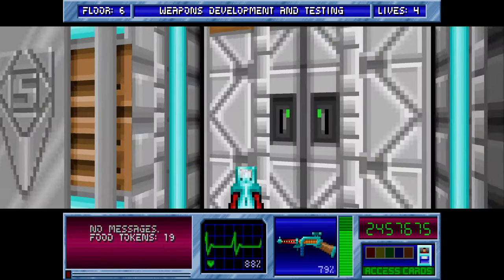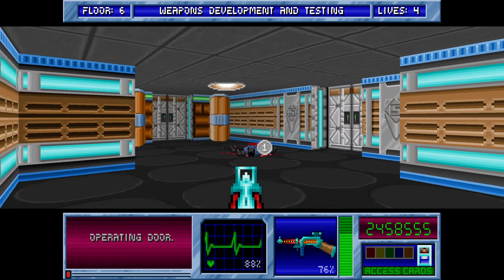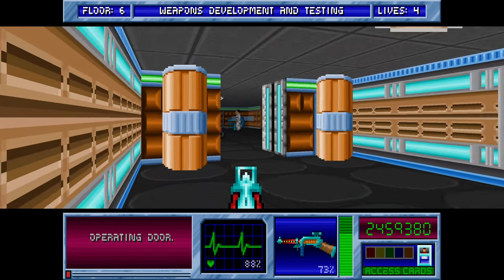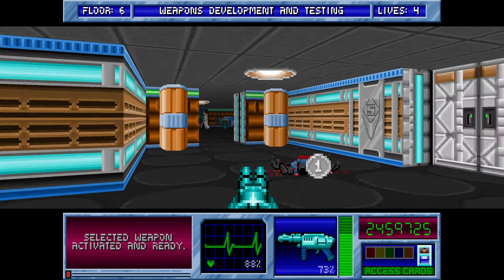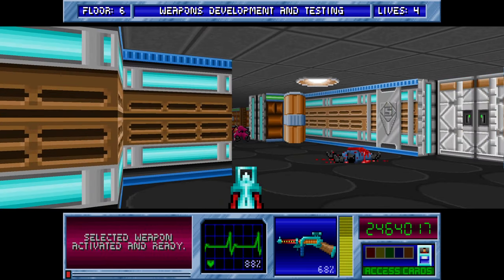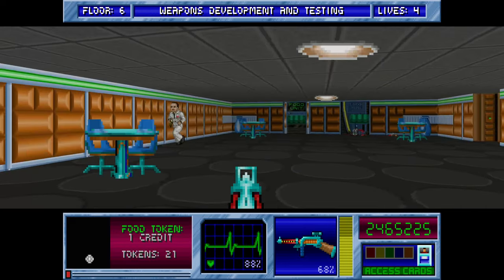We're going to go to the right first. We know there's some rooms here but there's some stuff I don't know about. We're going to try this room on the left first — we found there was some food in there. There's at least one informant there, just be careful. Room's cleared.